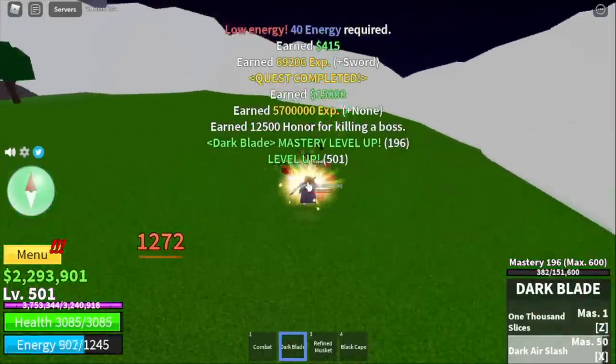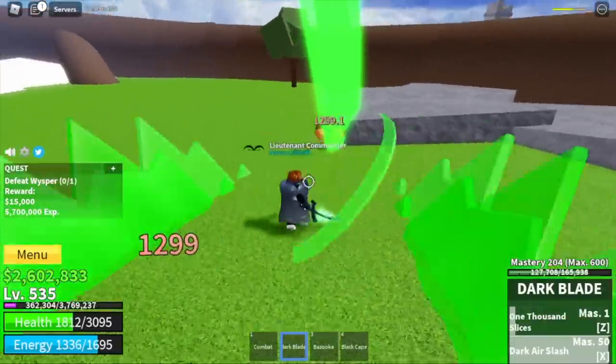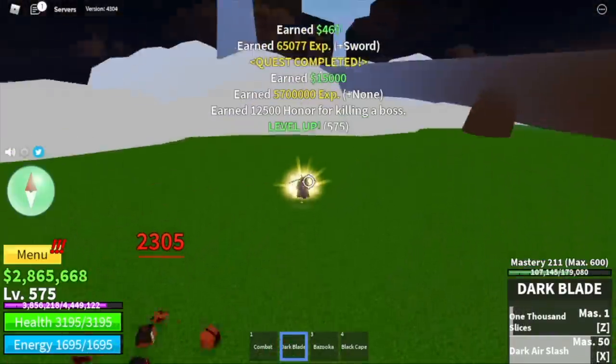Next up, the skylands. Target is the whisper. Whisper is very easy to defeat — just make sure to stay on this rock. If you don't want to get damaged, use your X and Z skill. We're going to leave this area at level 575.